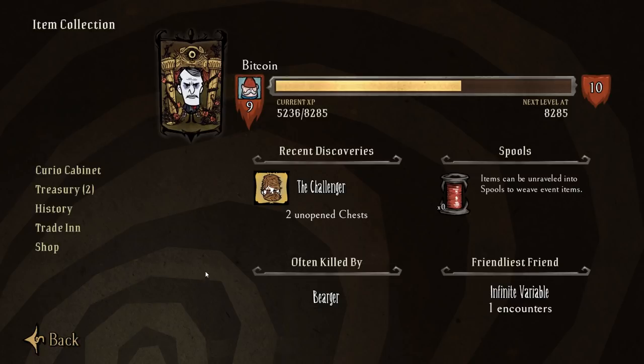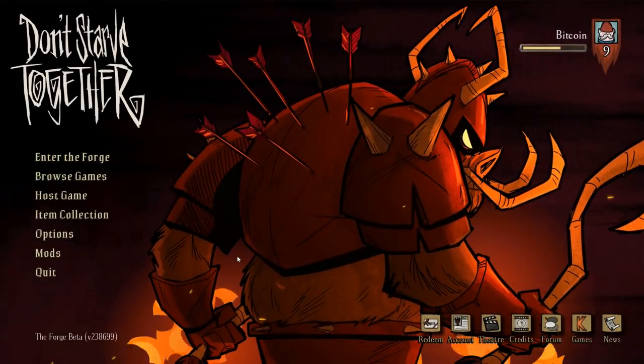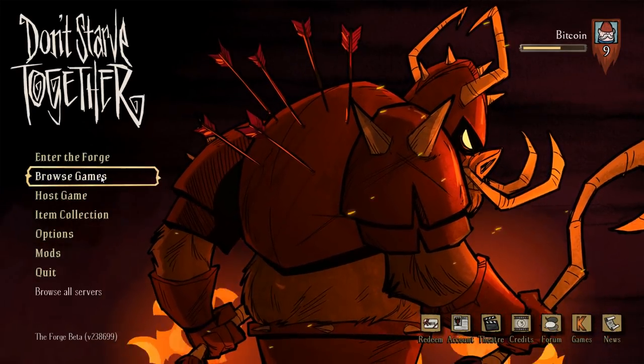There is no way to actually buy spools — that's a pretty obvious attack vector if Klei chose to exploit it, but from what I've heard they don't intend on doing that. The trade-in and the shop are not available at the moment. According to what Klei has announced, their plans are to sell entire outfits for the characters at a set price. So you don't have to worry about buying spools, converting them, or gambling with loot boxes to get the items you actually want. You'll be able to buy them pretty much straight up, and that's pretty nice.